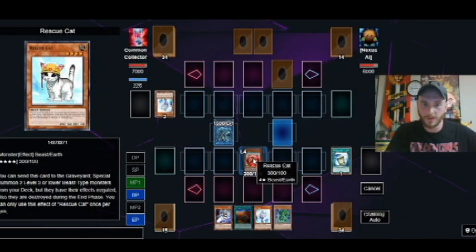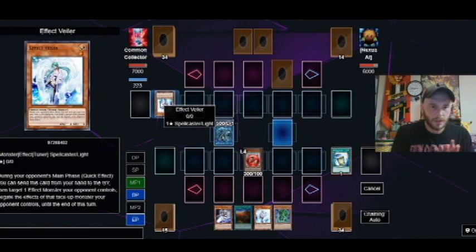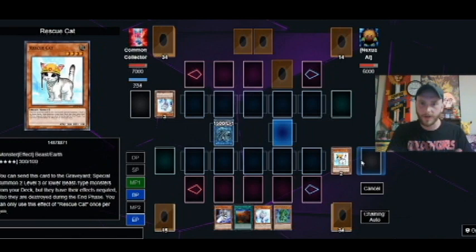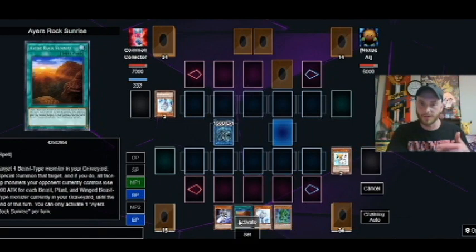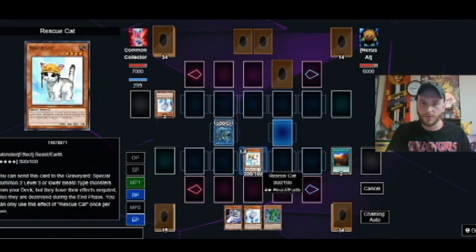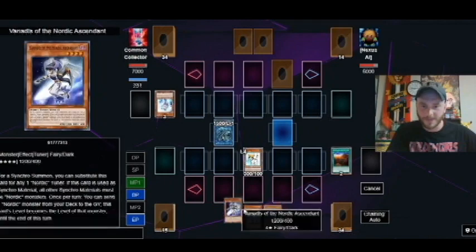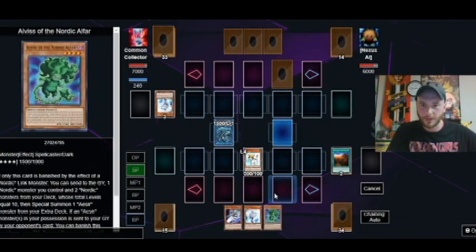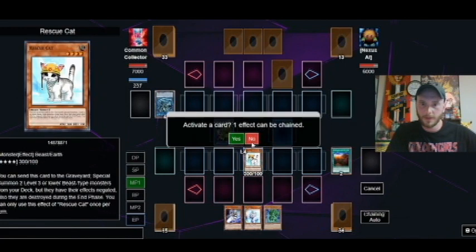I think what we can do here is — we're going to see if we can actually use the effect of Rescue Cat. We're going to use it as a cost, activate Ager's Rock Sunrise, and just bring it back so we should be able to Rescue Cat again. Oh, we can't, because the effect is negated until the end of the turn. Yeah, we can't do anything, so that's unfortunate. He's just going to be able to hit us for a lot of damage on here.